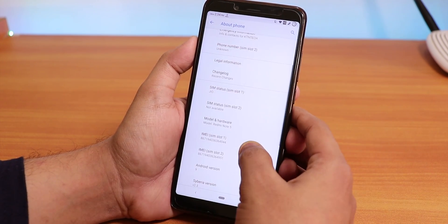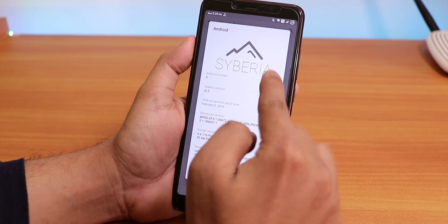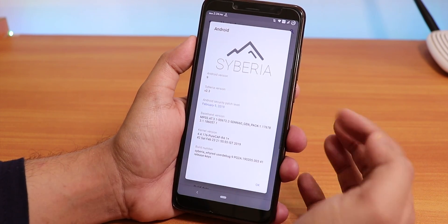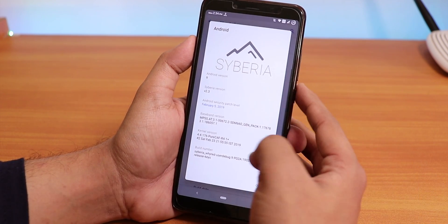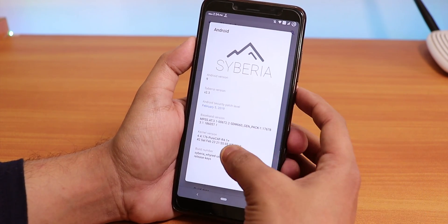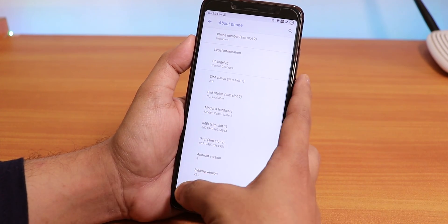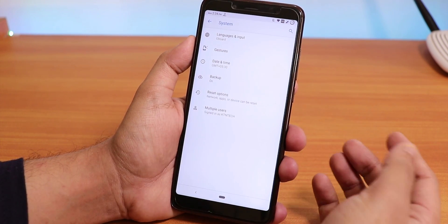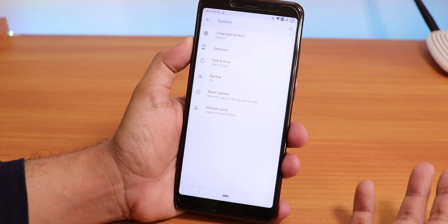There's no system updater here. In the About section, if you tap Android Version you'll see the Siberia OS logo. The version is 2.3 right now, the security patch is February 5th, 2019, and the stock kernel is Pure CAF R4.1 Plus by default.